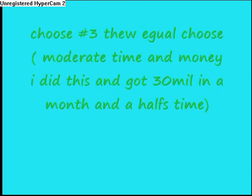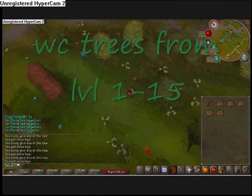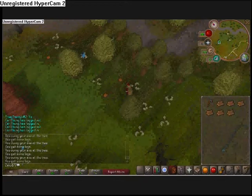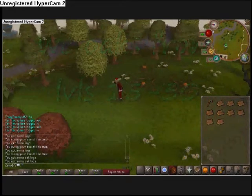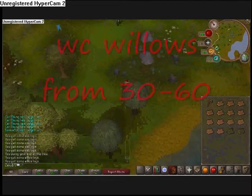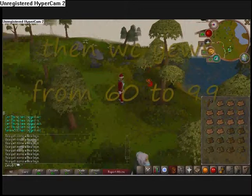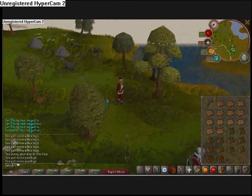This is the equal or average way — neither purely fast nor purely money-making, but both. Oaks are everywhere, trees are everywhere. Willows are at Draynor and west of Catherby. Yews are also west of Catherby, or south near Camelot, near the Grand Exchange. They're a good leveler too.